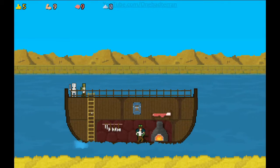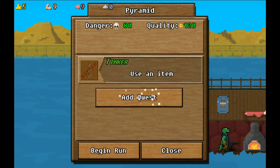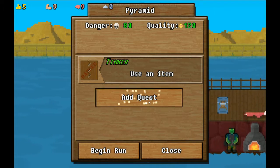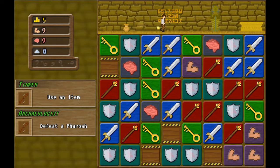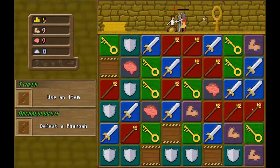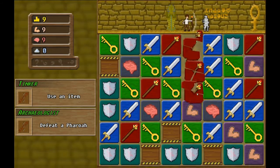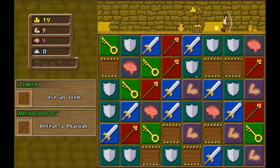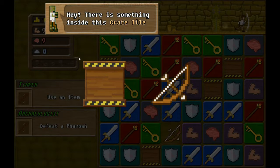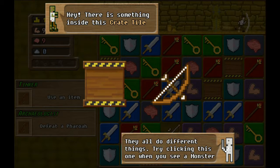We should probably save up and do way better. What do you guys got? Add quest - danger 80, quality 120, use an item, defeat a pharaoh. Let's see. Waiting to see what we see - okay, it's a bad guy. Nice and easy, right? Chest, chest - nailed it! Hey, there's something inside the crate tile - crate tiles can have items inside, they all do different things.